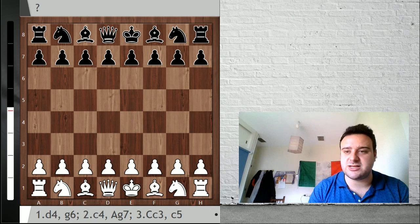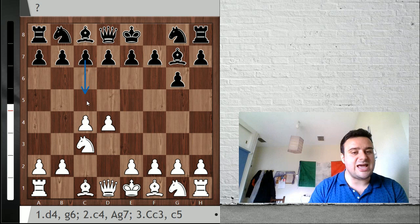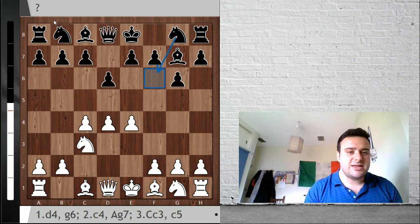He's asking what he should do against this black sword there - g6, c4, Bg7, knight c3. You remember that in the other video we gave a recipe against the sniper. He is asking what he should do against d6, e4, and now knight c6. Of course now black here can play knight f6 and this is the main line of the King's Indian, but he's having troubles against this knight c6 idea.